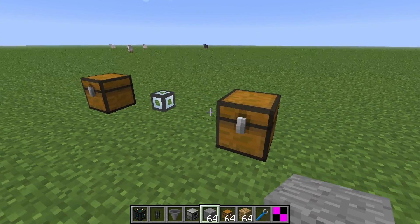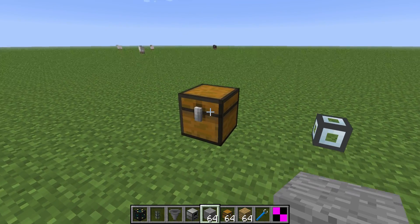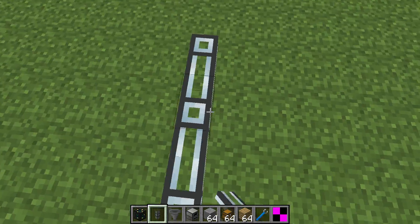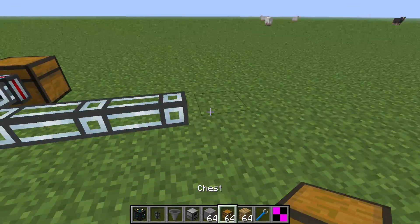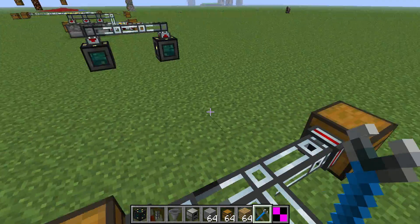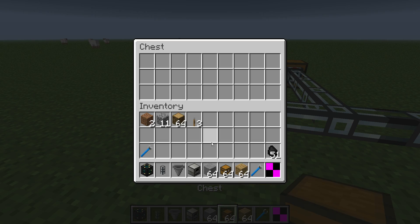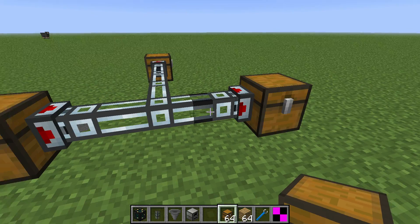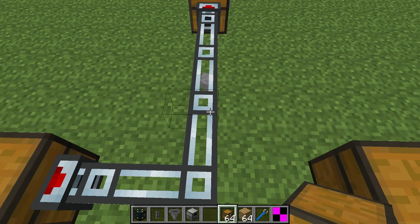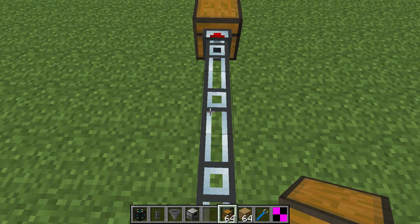A couple people were thinking that if the end didn't have an output they would drop. No, it'll just reroute it. As you can see, you didn't even notice, but it rerouted it to this chest because it was the only option available.